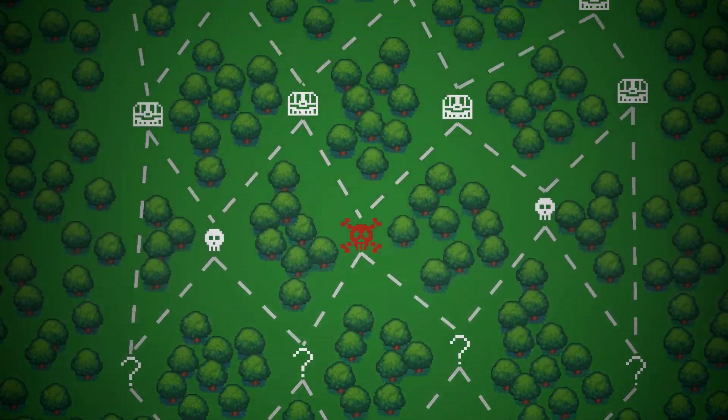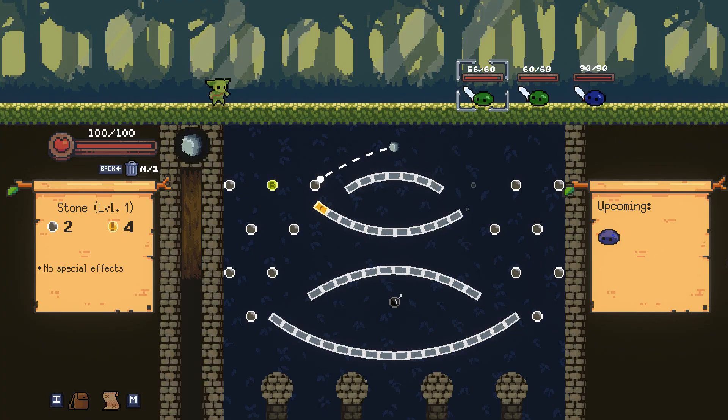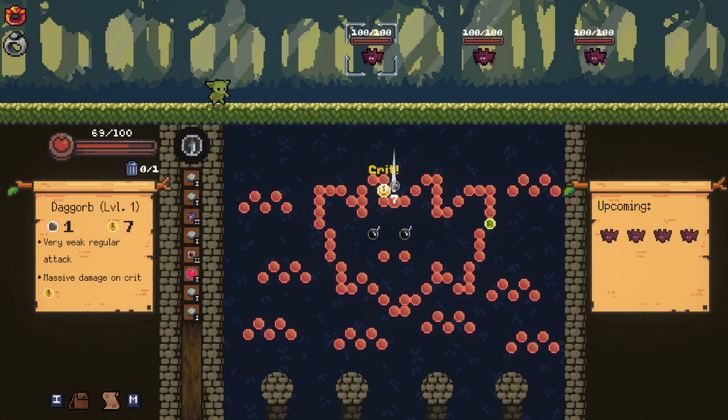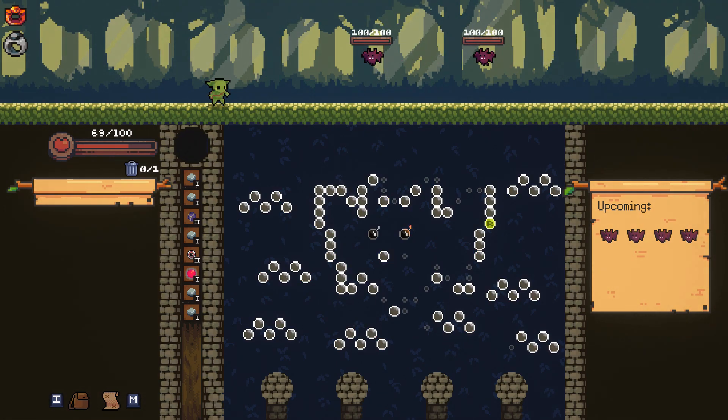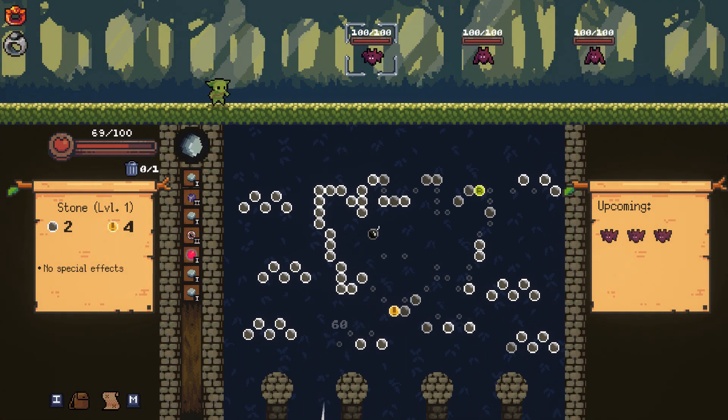And speaking of relaxing, it is worth mentioning that Peglin's presentation is just kind of adorable. The music is nice and upbeat, your character looks like a plush goblin, while the enemies you have to fight against are some of the most vicious creatures around like slimes wielding tiny swords, or cute little bats just kind of slowly flapping up and down. I especially love how the board you throw your orbs into is often themed around the encounter itself. So if you're fighting a minotaur miniboss, the pegs will be in the shape of a bull's horns, while if you're fighting a horde of bats, they will look like a bat. Besides offering a nice bit of visual diversity, this also changes up the gameplay in a significant way since different shapes require different strategies.